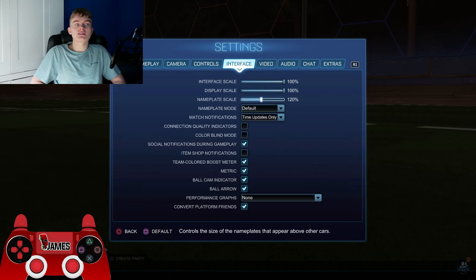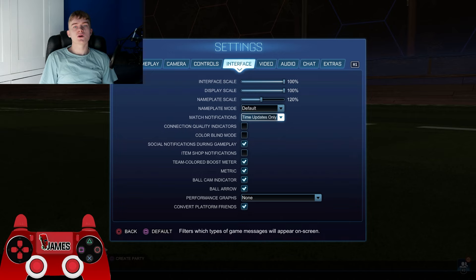The first important setting I would change is the nameplate scale. It's originally at 100%, but I think it's pretty important to put it up to 120%. I got this from watching Rizzo's video — he said he puts it up to 120%, and I do feel like it actually makes a difference in comp. It makes you see your opponents easier and is just all around better for comp in my opinion.